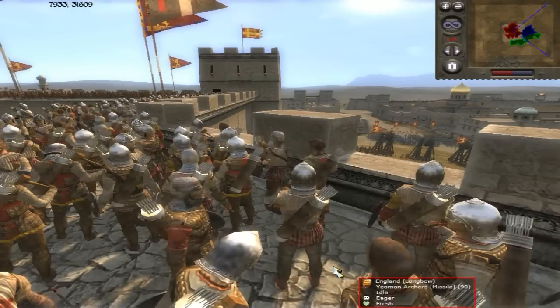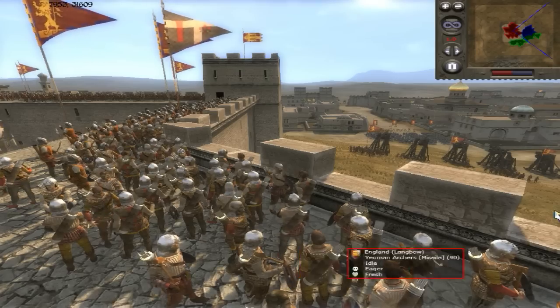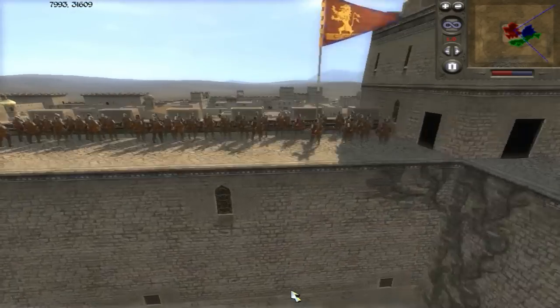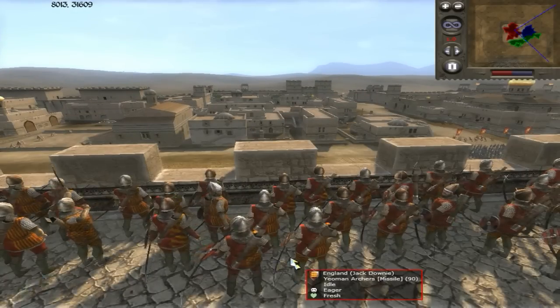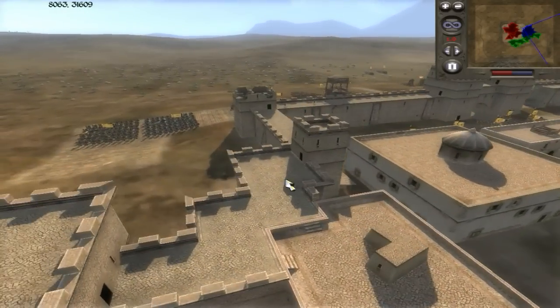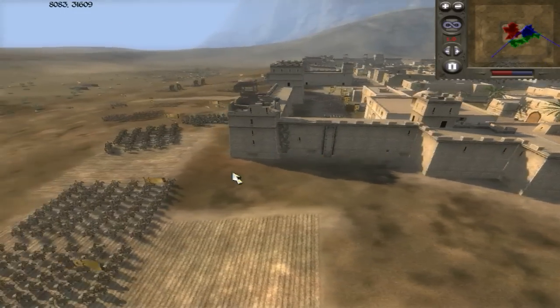Look at all these guys back here — they are also waiting for us to move into this position. You can understand the caution we're exercising. Look at all these yeoman archers — they have this entire territory covered. This ring of walls is not doing damage to us but it's definitely slowing us down.